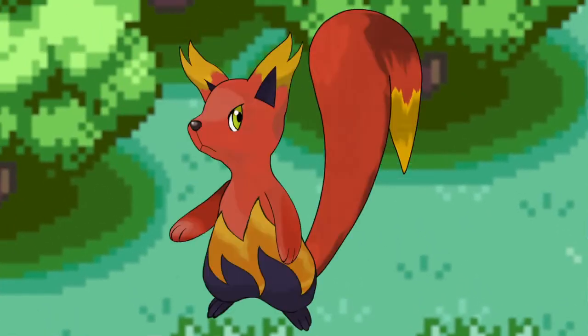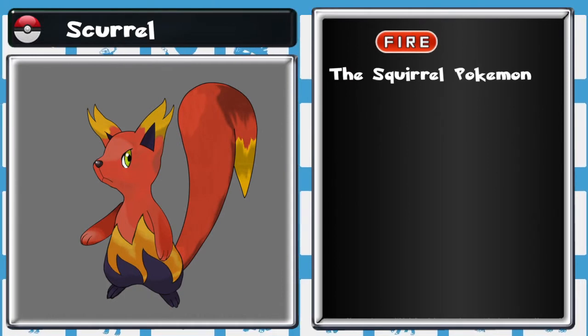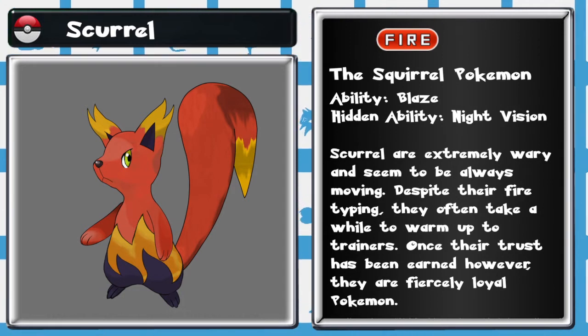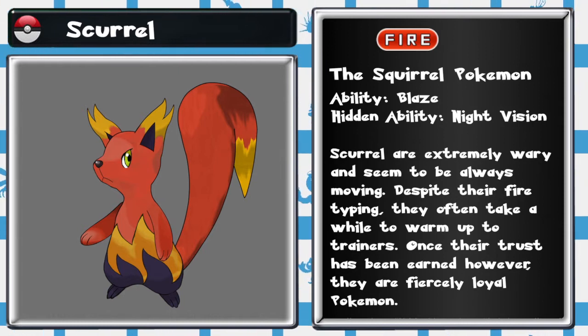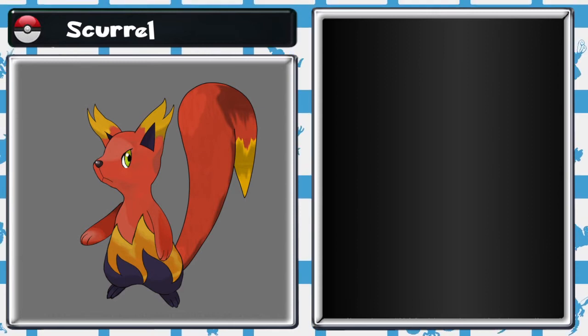The professor then takes you over to the big trees and you look up to see the fire type starter running around between the branches. Scurl, the squirrel Pokemon. Scurl are extremely wary and seem to be always moving. Despite their fire typing, they often take a while to warm up to trainers. Once their trust has been earned however, they are fiercely loyal Pokemon. The Scurl pause and watch you with cautious and curious eyes.